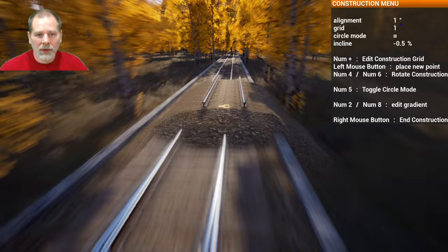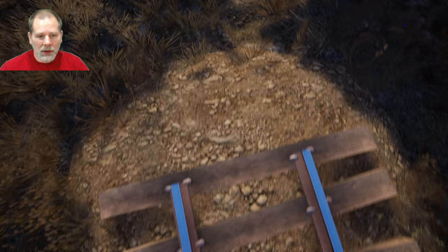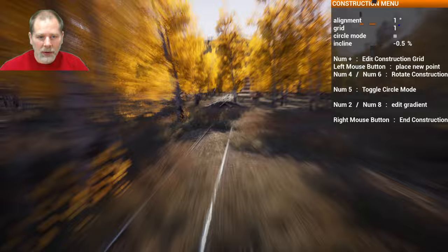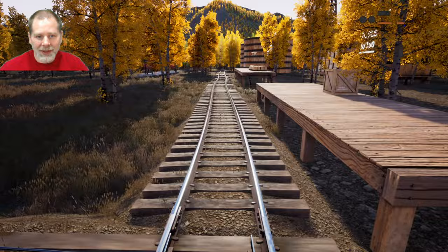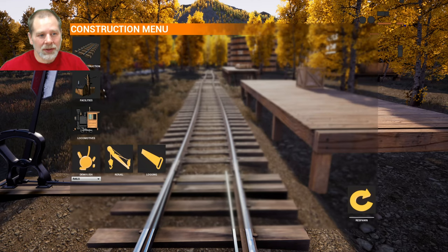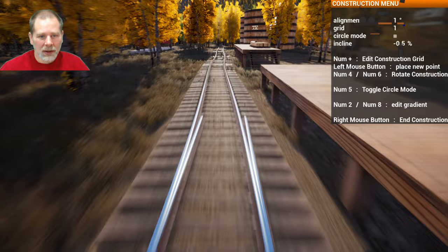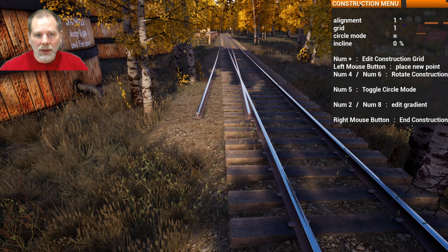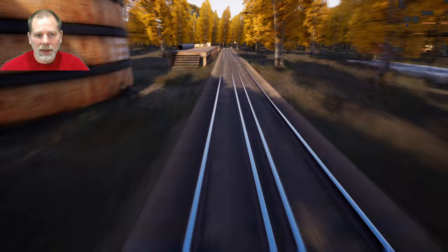Demolish rails — demolish that there — and then we're going to go like this and this should just go straight into here. There we go! We should be able to bring this — I like our little wavy track here. We could connect to the end here and it would be fine too. See how that looks — it's not too close. Yeah, that looks a little bit nicer. We'll get rid of these.